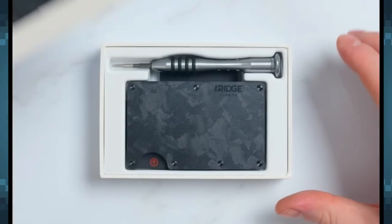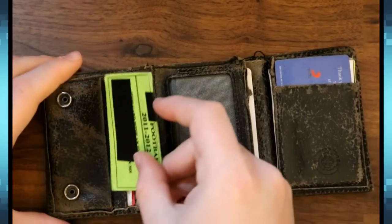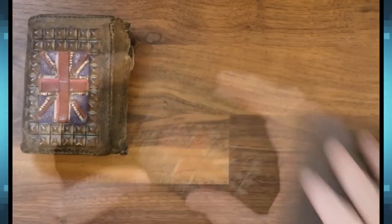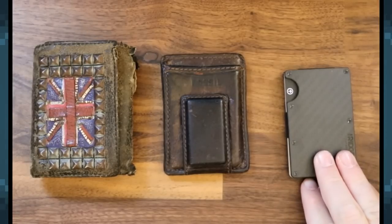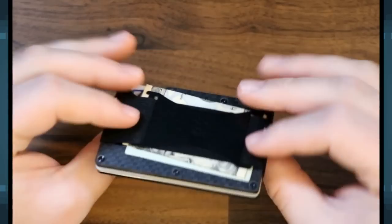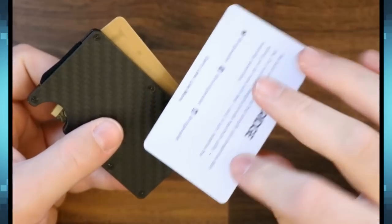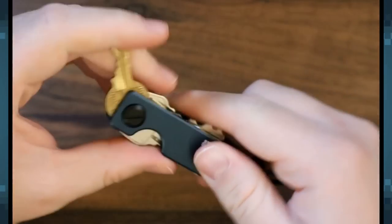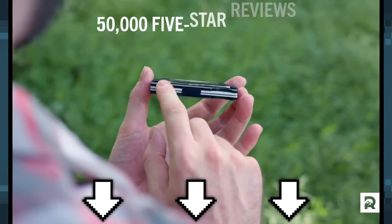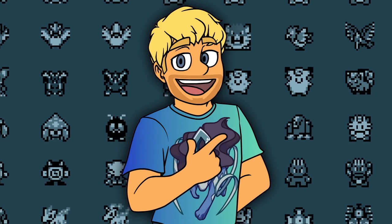Before we end it off, this video was sponsored by the Ridge Wallet. This wallet is what I needed 10 years ago — I always found my old wallets annoyingly large. The Ridge Wallet is much more compact and discreet, stores all my important cards very nicely, has a money strap so all my bills are secured without taking up a lot of room, and even comes with a key case. If you want to grab your own or give it as a gift for the holidays, use my link in the description to get 10% off your first order at ridge.com/dobbs.